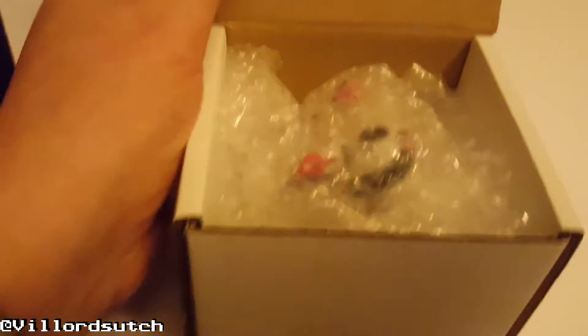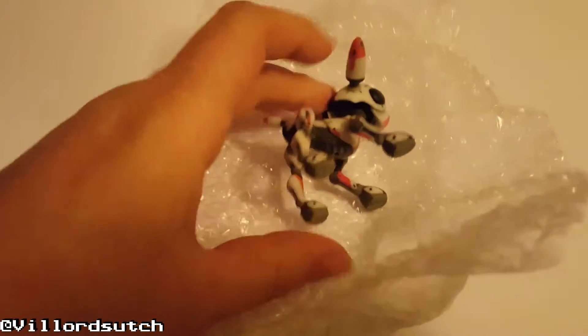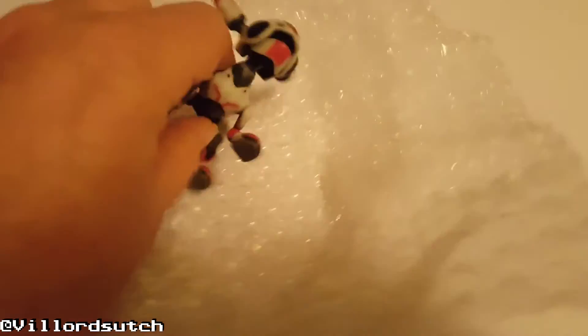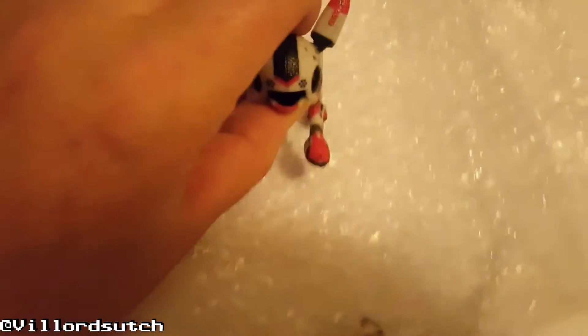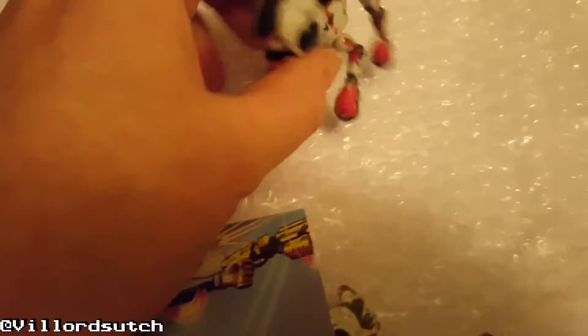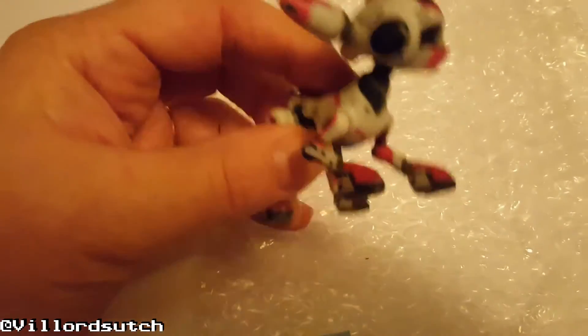They've given me some bubble wrap — well, not just bubble wrap. Big gum box. It's a wee figurine! It's quite a solid wee figurine too. Really tough plastic. Look at that wee figurine — it's on this box. Let's have a look. Oh, look at that!